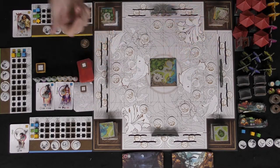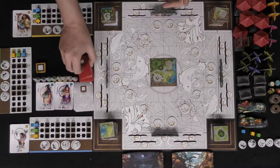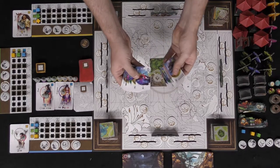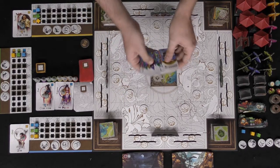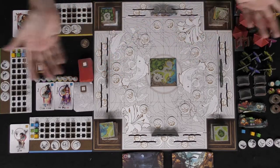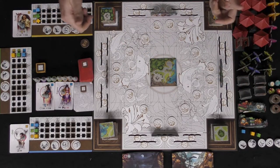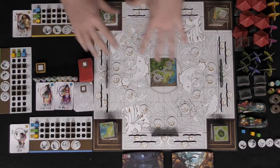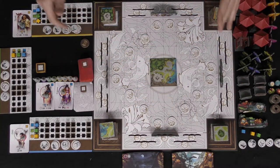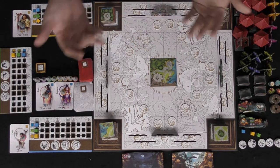When the end triggers, everyone gets fair and even turns. Then tally up your coins and points from characters, set collection cards, and point-scoring cards to see who has the most. Whoever has the most points wins Tang Garden. It's pretty simple — just a player board, main board, decorations, and really only one of two actions per turn — simple to understand with a lot of complex strategy underneath.